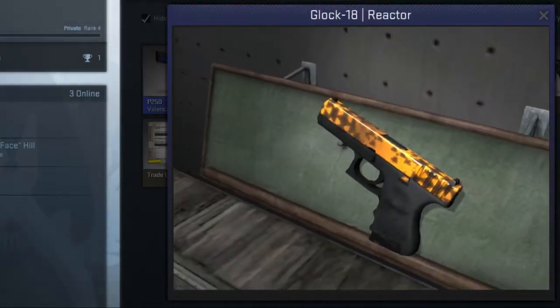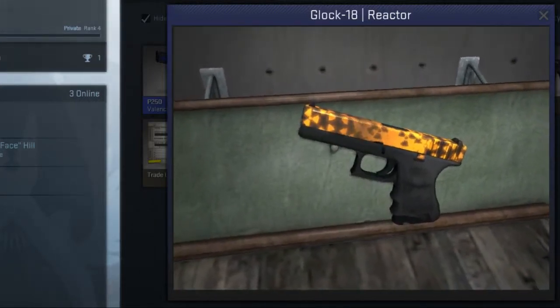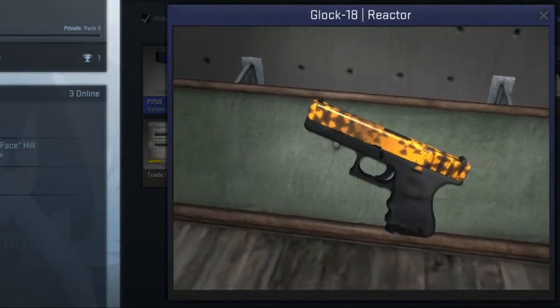On to number four we find ourselves with the Glock 18 Reactor. With nuke signs and a slick orange and black color scheme, this mil-spec skin only drops on the competitive map Cache. This one has a fair selling price of about $6.